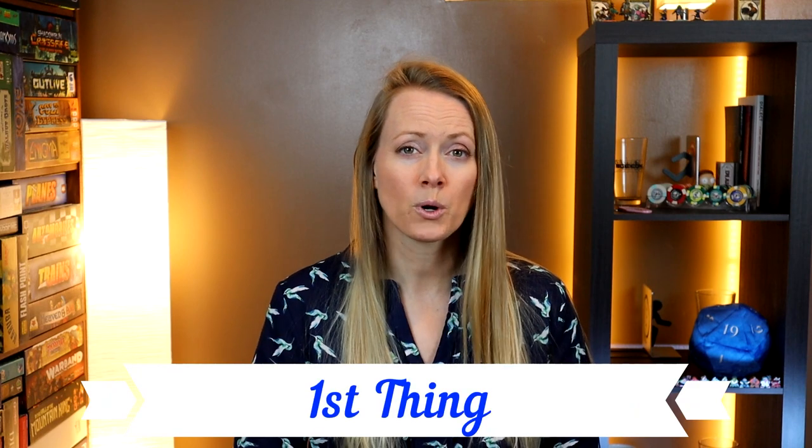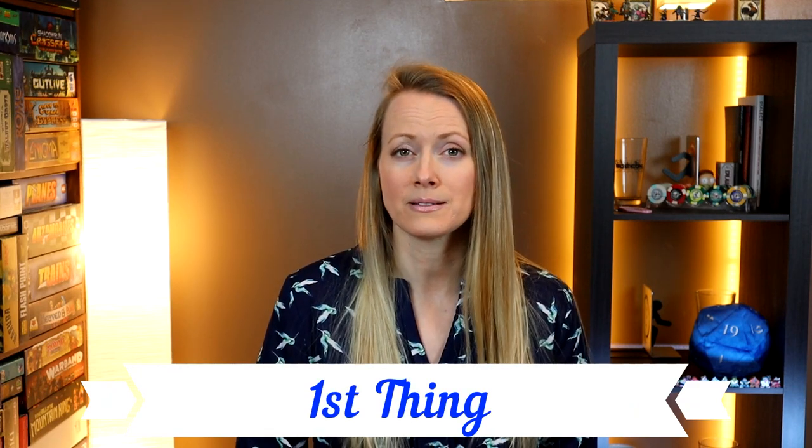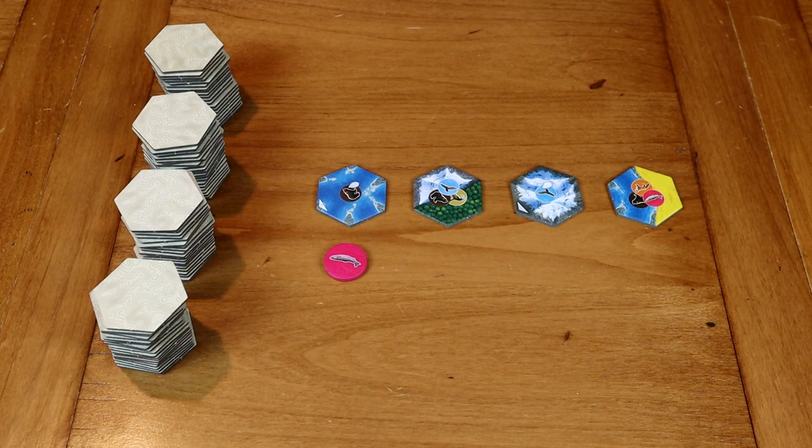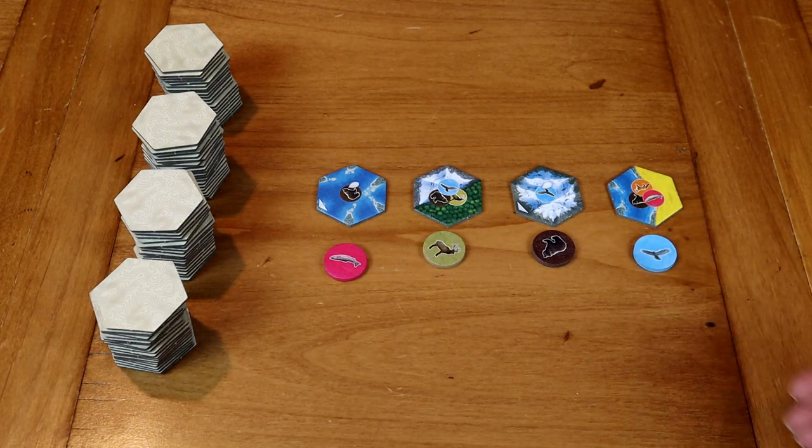My first thing: I really like how straightforward and easy to learn this game is. Here's how it works. Depending on how many players you have, you're going to take out a certain number of terrain tiles. You match a terrain tile by flipping over four with a disc of an animal underneath it. So you draw four terrain, lay them out, then you draw four animals, lay them out underneath, just one by one.